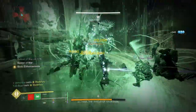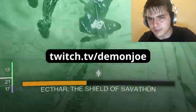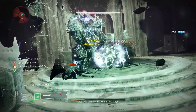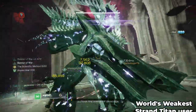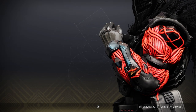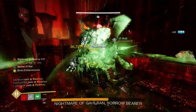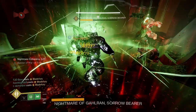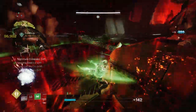Pretty much all the footage you see in the background right now was recorded live with my viewers over on twitch.tv/demonjoe — you should totally hang out sometime. As you can see, the Strand Titan is putting in some absolute work this season thanks to the new aspect and Synthiceps. Today I'm going to discuss how this build works, what changes you may want to make depending on your content, and which aspects, fragments, and mods to use to further optimize your playstyle.